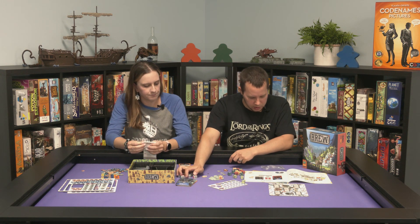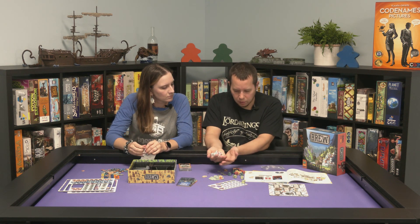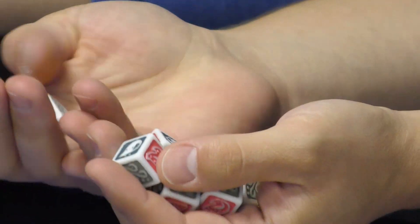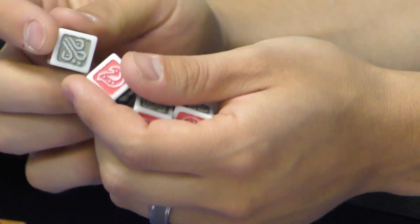Even with the white dice — these are the white elemental dice. Rolling them you get fire, wind, water, and earth it looks like. There's also a leaf symbol on one face.